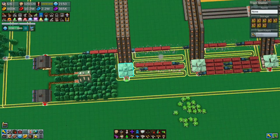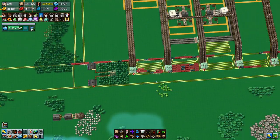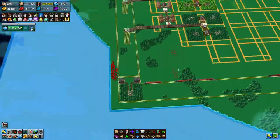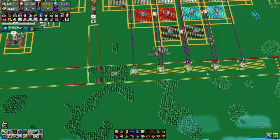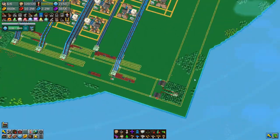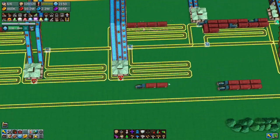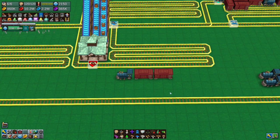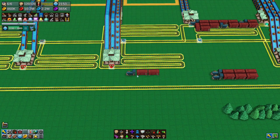We might need more trains for the grain. I have also gone around and done all the rails everywhere to magic, so we are completely magicked up, 100%. Speaking of trains, you'll come down here and notice there's a train here with only two carriages.